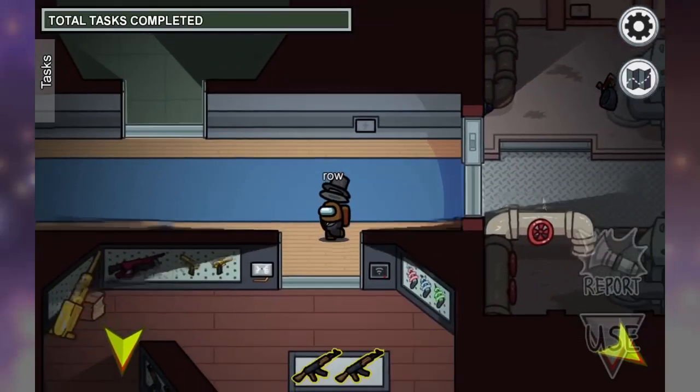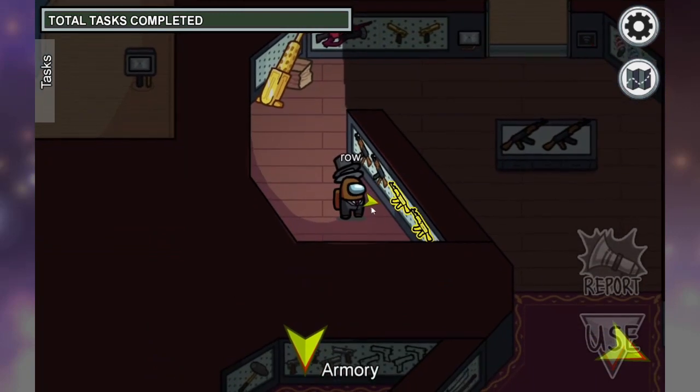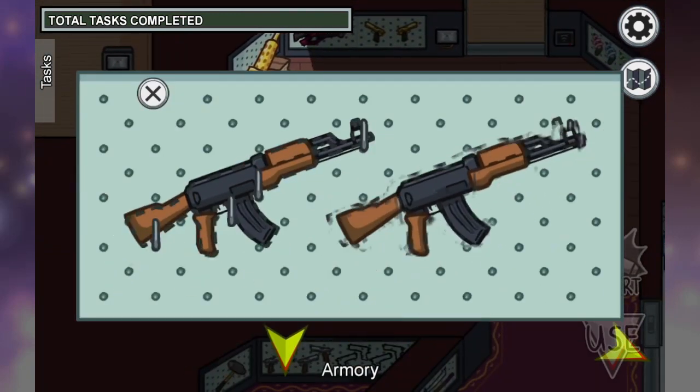This is every task in Among Us. When you do the AKs, pick them up — there are two of them — move over to the wall, and then just slot them into place.